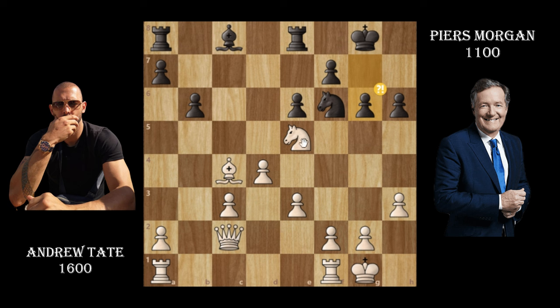Piers plays b6, Andrew Tate castles kingside — the same side Piers castled on — and Piers plays pawn to g6. Andrew Tate could play knight captures, and after Piers takes, Andrew can hit him with a check. The king can't move to certain squares, so the king has to move and Andrew can win the knight. Andrew does exactly that. Piers sees the threat and doesn't take, and Andrew defends the pawn, looking to create a pawn push.